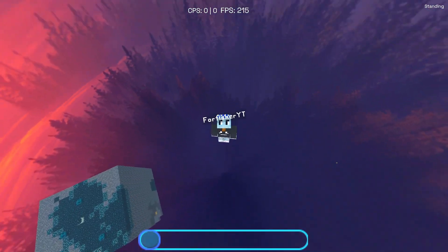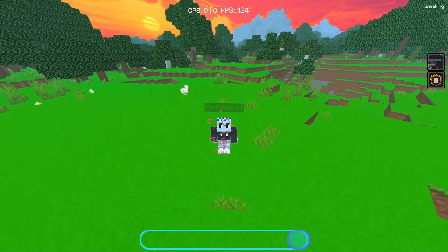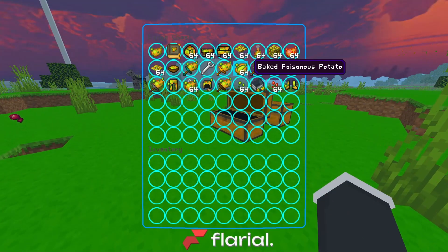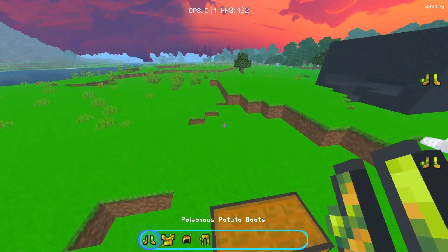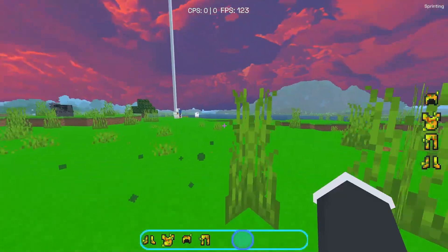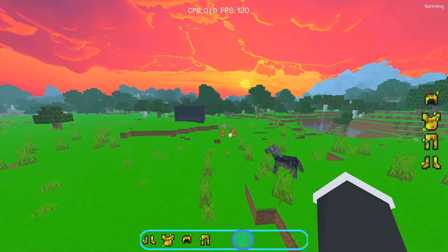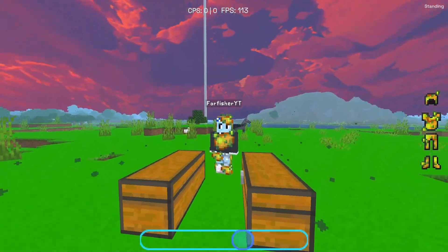Last but not least we have an add-on called the Poisonous Potato. This add-on comes with a lot of items. First we're going to check out the armor — when you put on these pieces of armor you get an effect around your character, and when you come next to an animal it poisons them. This armor is OP. The only thing is I don't like how it looks on me.